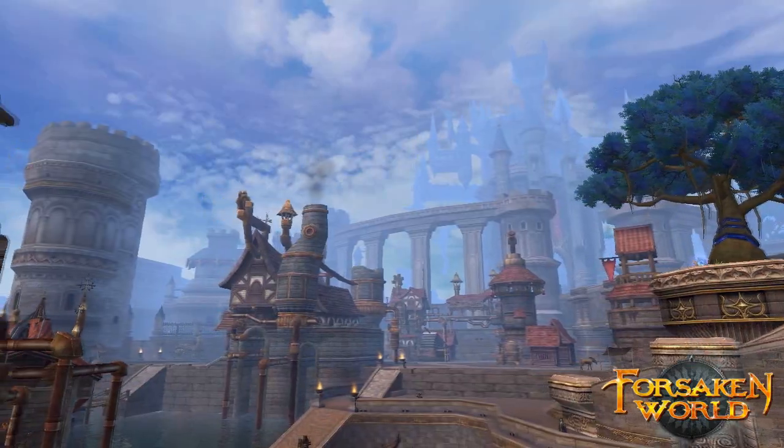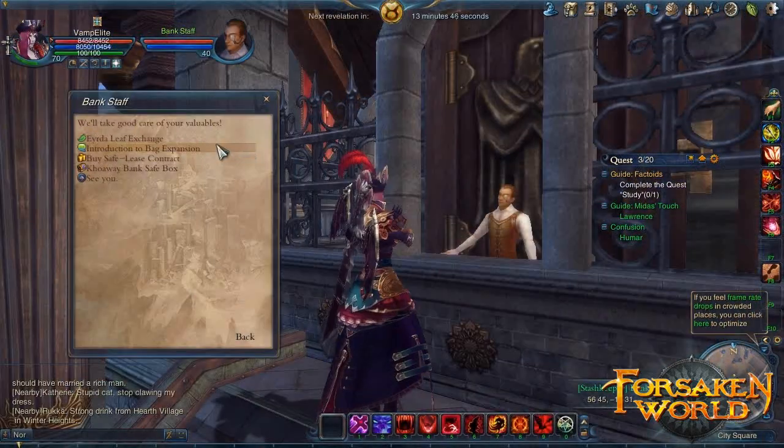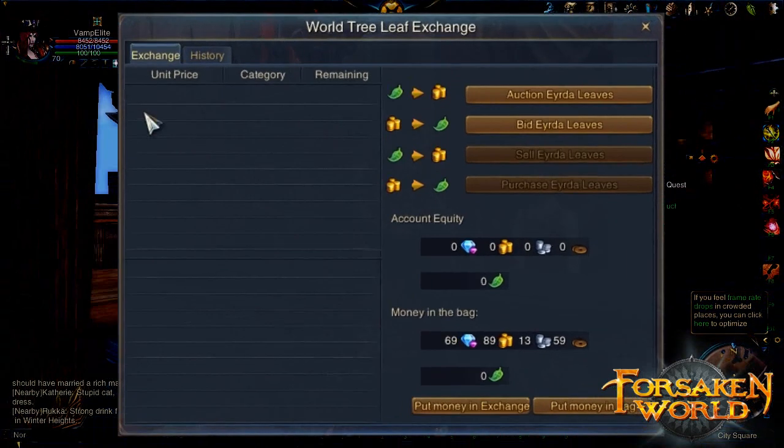One thing I'd like to point out is that you don't have to spend real money to obtain leads. You can trade in-game gold or coins at the Irda Leaf Exchange to receive leads for use in the Marketplace. This effectively makes Forsaken World a true free-to-play game.